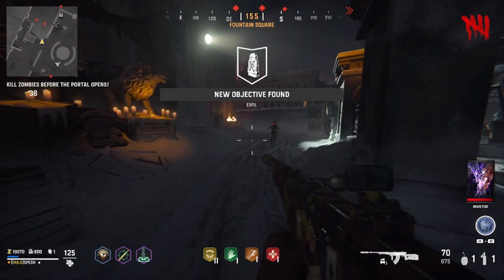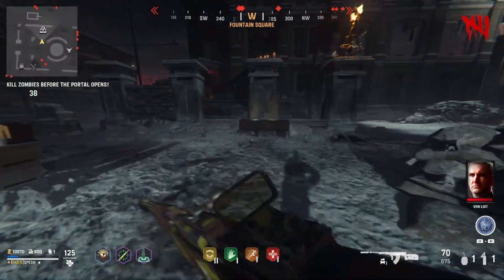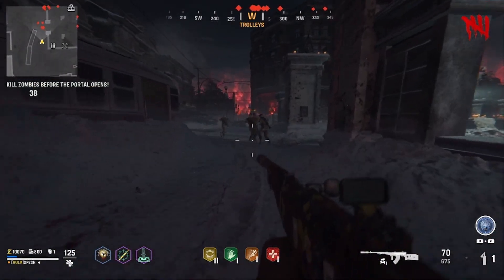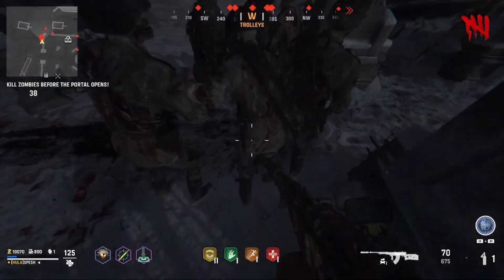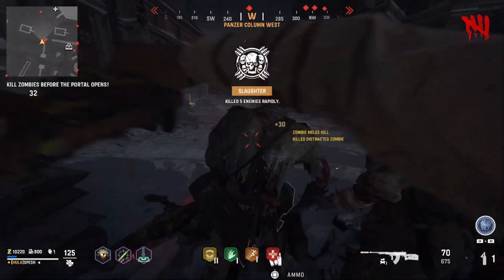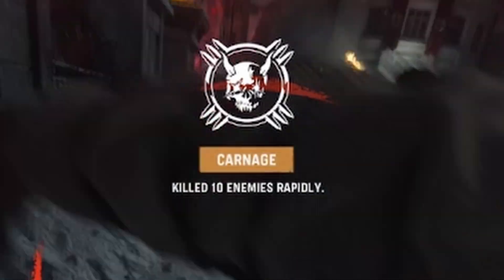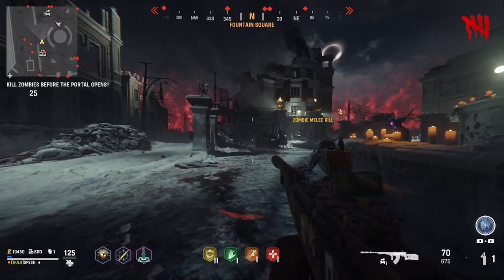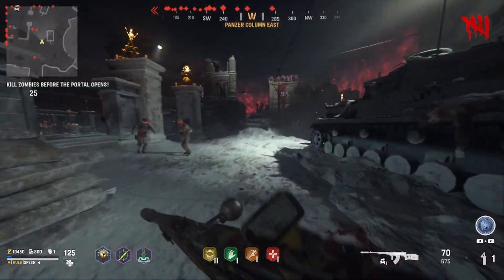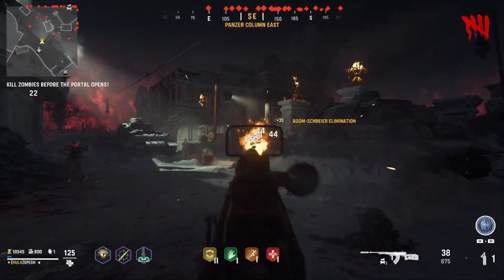Round up zombies as much as you can — we triggered an exfil here to get a ton of zombies at once. Run around and let them catch up, keeping an eye on the mini-map to see how many are around you. You can use a decoy as well, and if needed you can shoot a few. Just run around punching them and as you can see — killed 10 enemies rapidly. This works on any round after about round one or two, and it's even better with a friend since solo you don't get as many zombies.